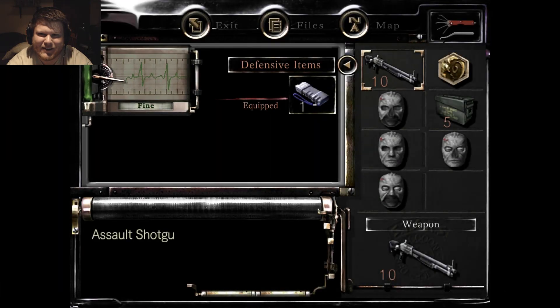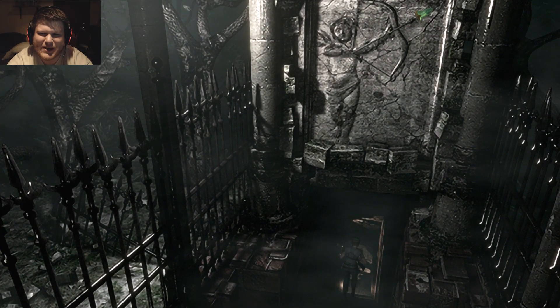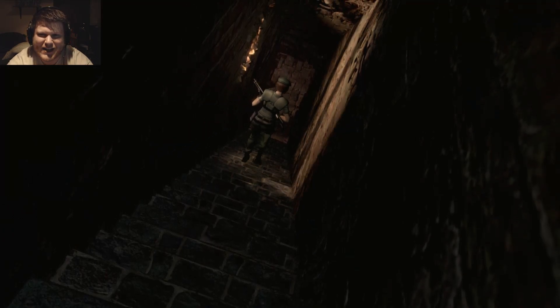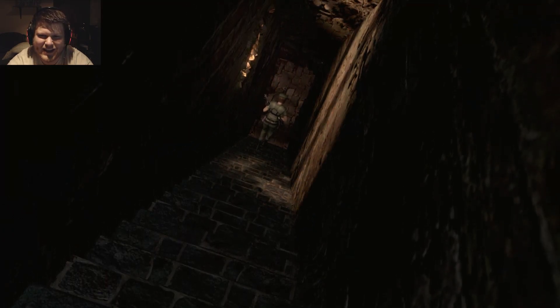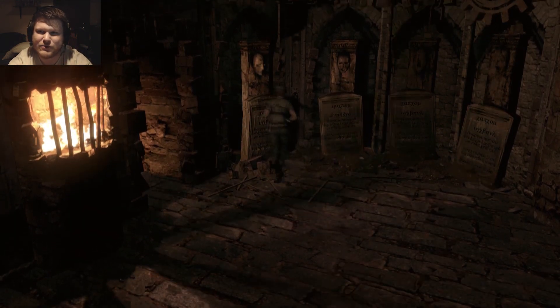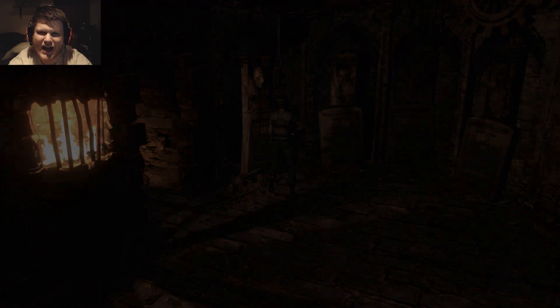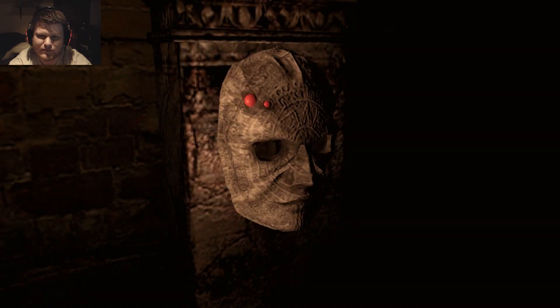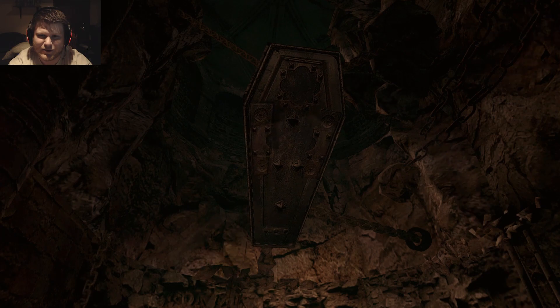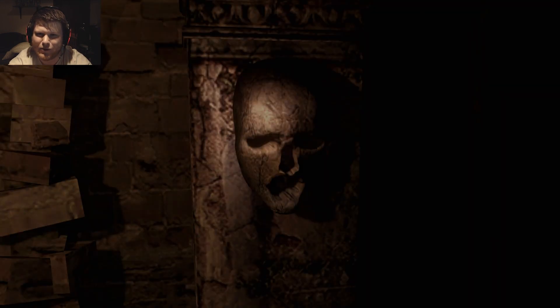My status is currently fine, so we should be all right — no worries there. Here we go — how you place the masks is determined by the face. This one is missing eyes, so we're going to put the mask that is missing eyes right here. I'm not looking forward to this. This one's missing eyes, nose, and mouth — so eyes, nose, and mouth right here.